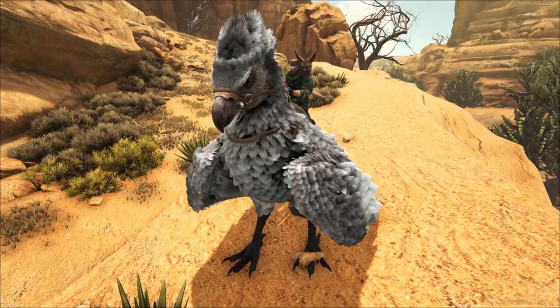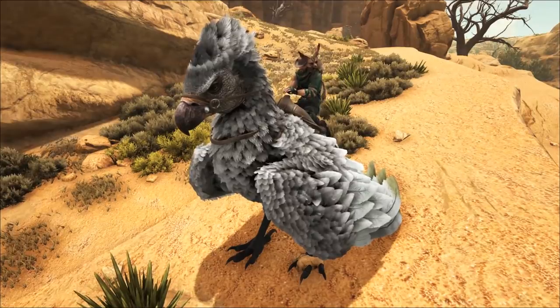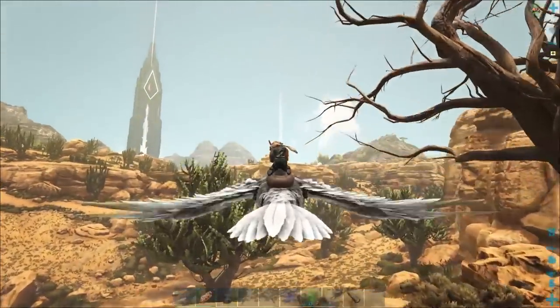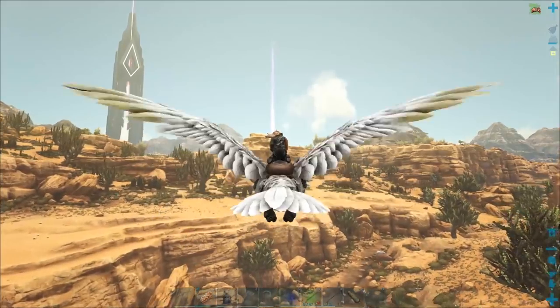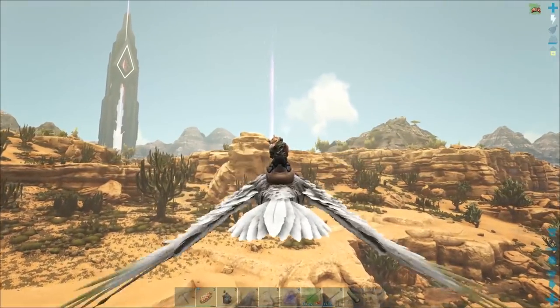Which means we'll probably have to expand on the base — probably not today, but just a little bit — so we can get like a Rex pen and stuff like that. I'm going to go out and see if I can find some more loot, and then we're going to go do the Rex Triangle today.